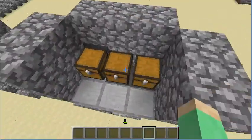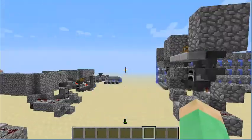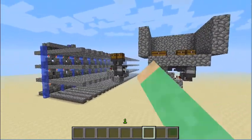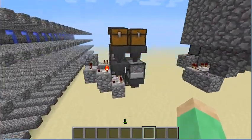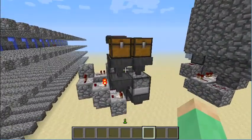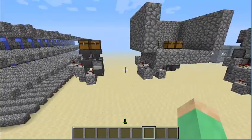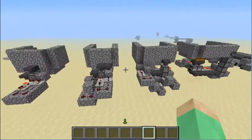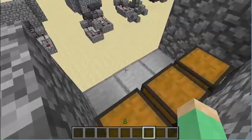So yeah, hopefully you found this tutorial helpful. I am always looking for more ways to make this more compact, as you can see. This right here is just a cycling charcoal factory — I don't know why anyone would want that, but yeah. Thanks for watching.